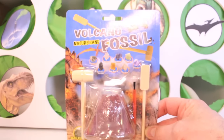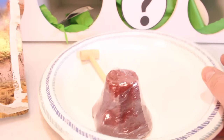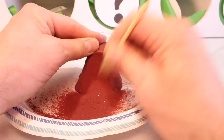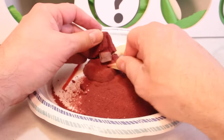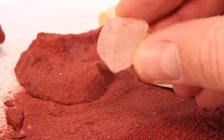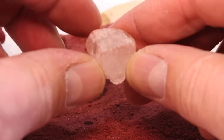Now let's take a look at what we got - we've got a volcano fossil. Let's open it up. These are kinda messy, so I always recommend getting a paper plate to put it on. It comes with a chisel, a brush, and a hammer. We're just gonna use the chisel - let's see what we can do here. Oh, I see something - there it is! Very cool. What kind of stone or mineral is this? Let's take a look at the guide on the box. I'm gonna say that this is the rock crystal. We got a rock crystal - awesome!